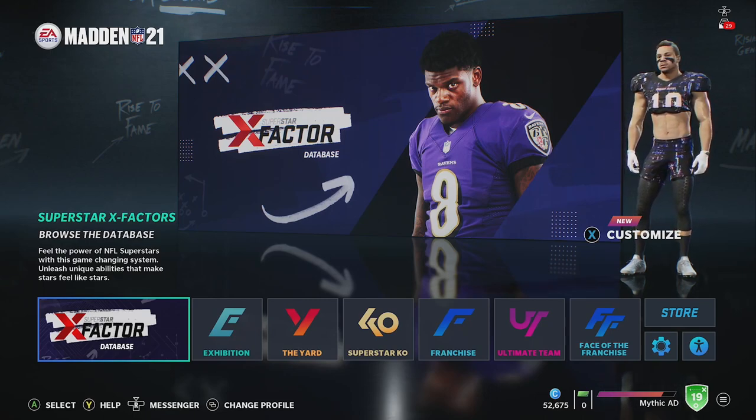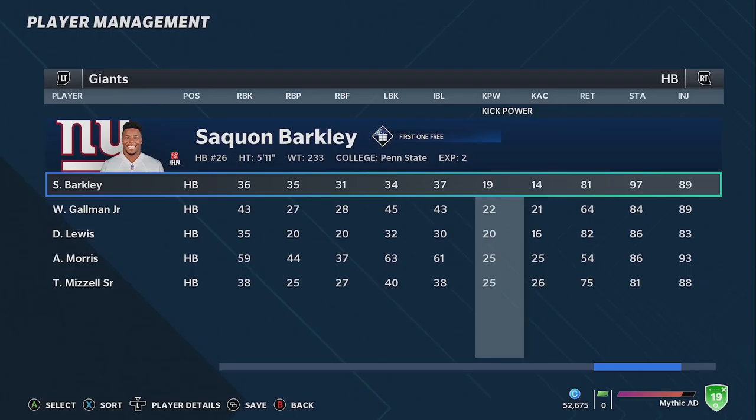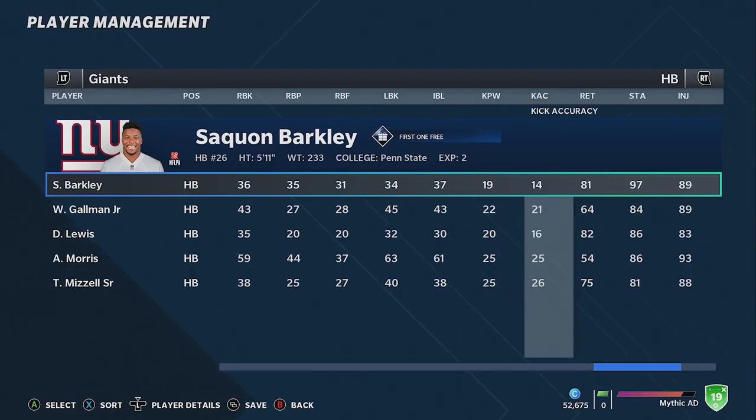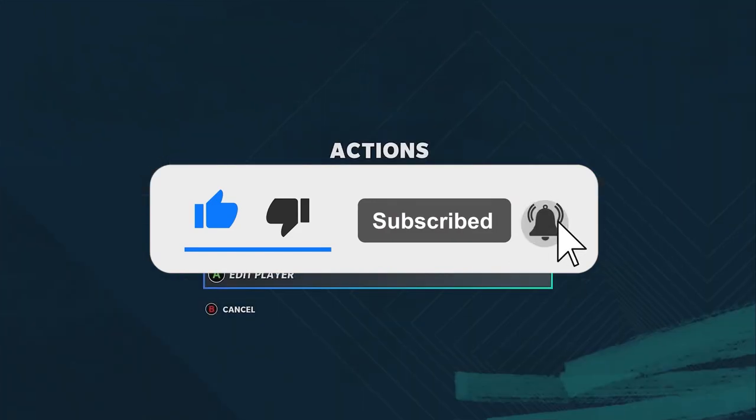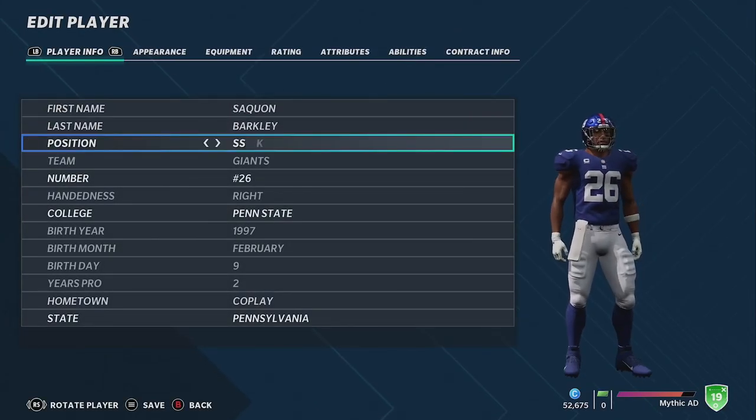Saquon Barkley has to at least have decent kick power, especially because his squats are freaking massive. Well, 19 kick power, 14 kick accuracy. This is going to take a good amount of time, so if you guys are new to the channel go ahead and like the video and subscribe. Let's go ahead and make Saquon Barkley a kicker — that's the whole premise of the video.